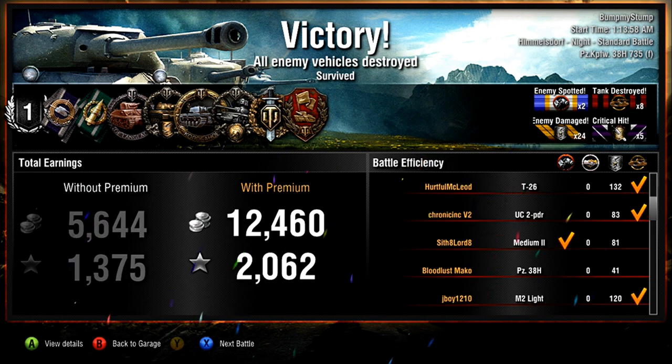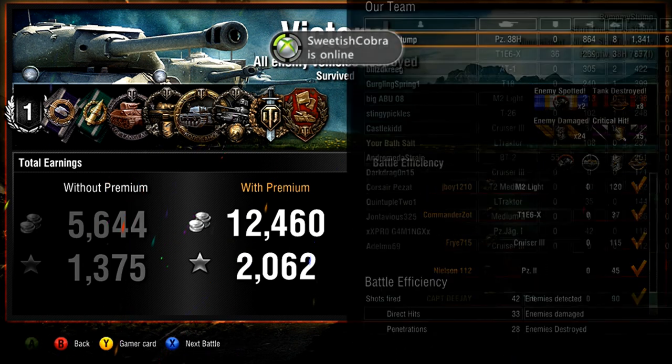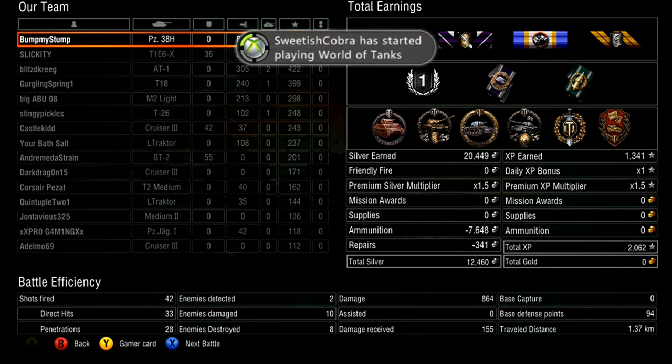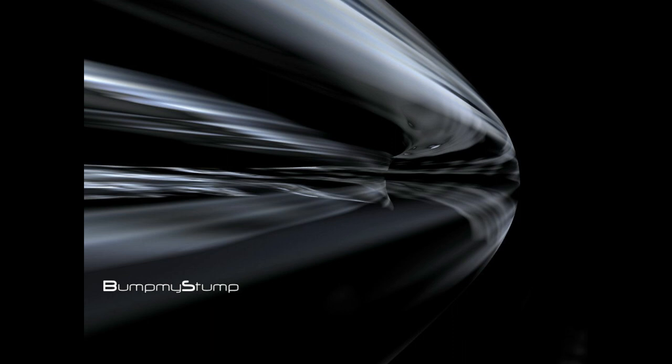2,000 XP. Dealt out quite a bit of damage. I think for the most part I can be proud of that game and be happy that it ended the way it did. 864 damage dealt, 155 damage received — there's quite a big difference right there. 8 kills, 1,341 base XP. Half of my team did okay — I mean, 289, 305, 240 XP with 3 kills, 2 kills, 1 kill — those are okay numbers. The bottom half, not so great, but hey, it is what it is. As always, rate, subscribe, thumbs up, and all that stuff. And remember: when you're on that battlefield and you're outnumbered five to one, shoot the red ones.